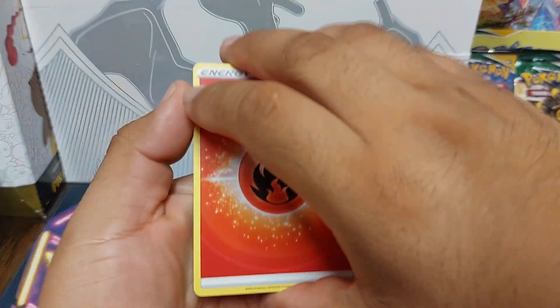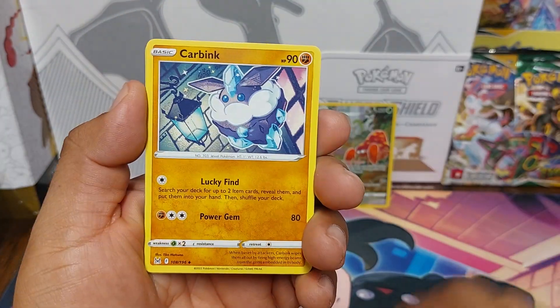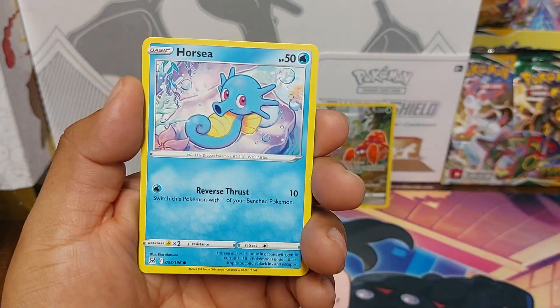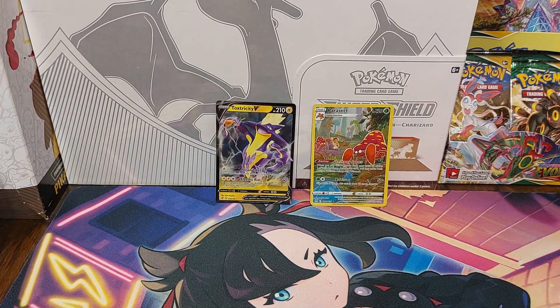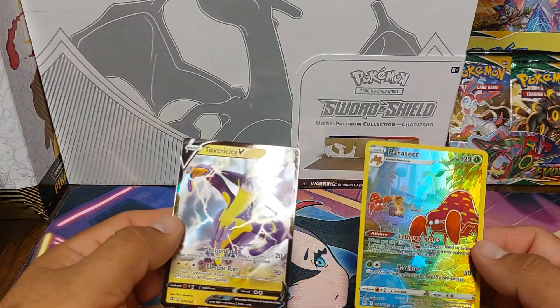Okay, that's our final pack: Machoke, Eiscue, Carbink, Merciless, Wurmple, Tonamoea, Horsea, Wooloo, Reverse, and a Mr. Mime. Okay, so we only got two hits out of the two tins.